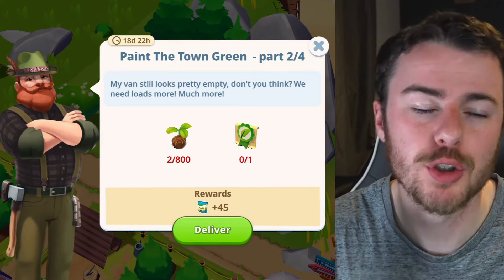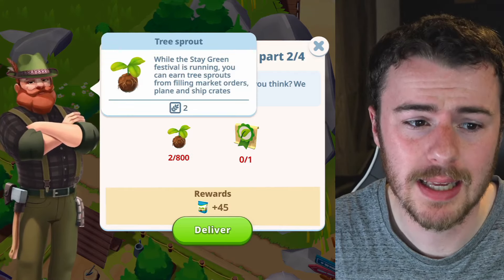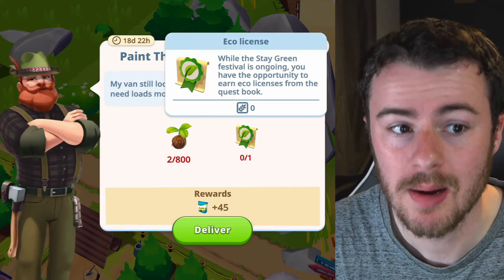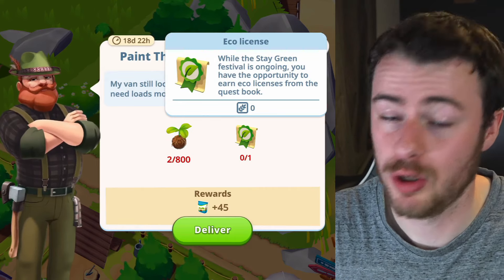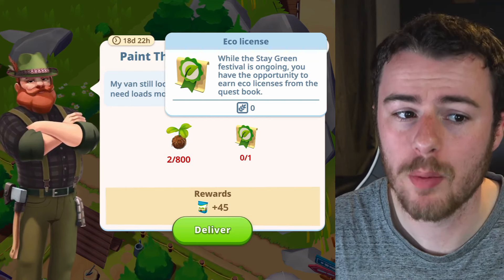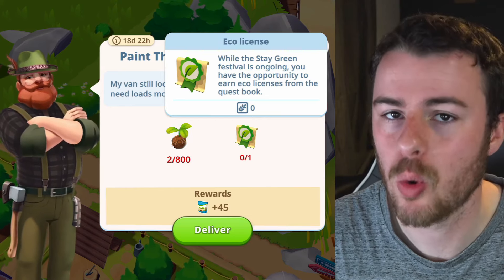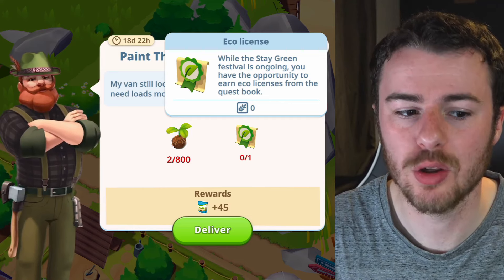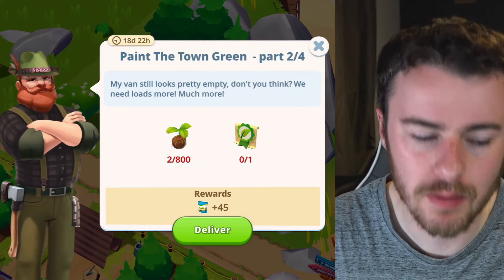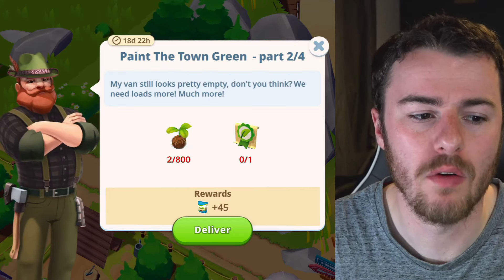Moving on to part two, we need tree sprouts and also things called eco licenses. You can read the description: while the Stay Green festival is ongoing, you have the opportunity to earn eco licenses from the quest book. The reward for this part is 45 fine fertilizer.